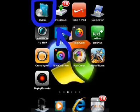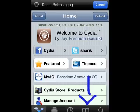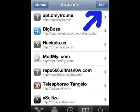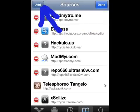First, go ahead and open Cydia. Once you've done that, go into Manage. Now hit Sources. Once you've gone into Sources, you're going to want to hit Add or Edit in the top right corner. Then on the top left, tap Add.